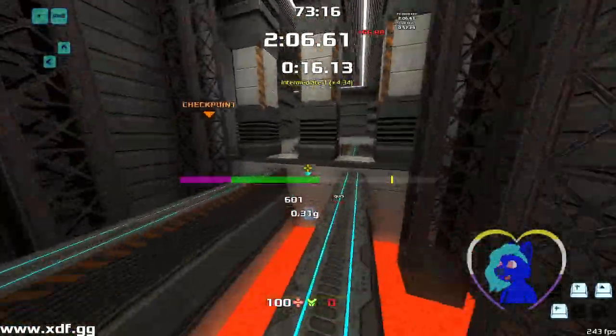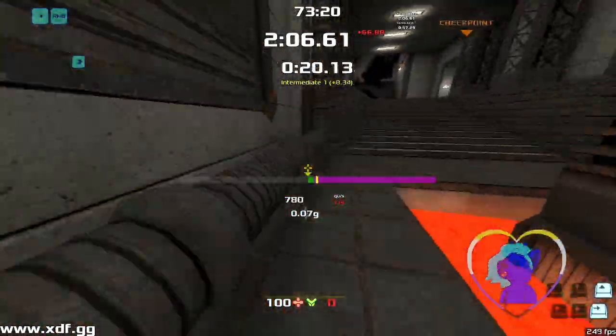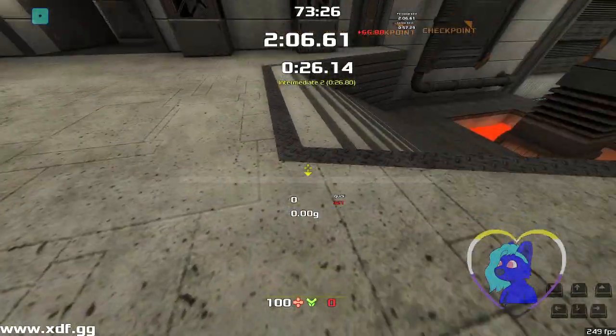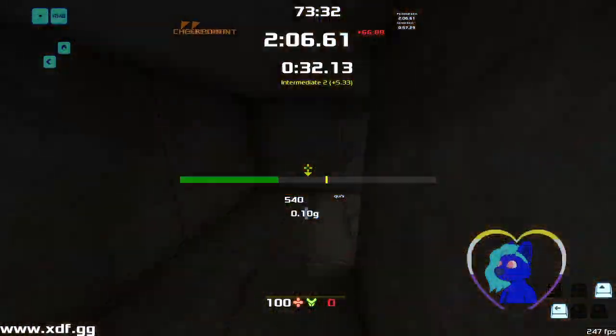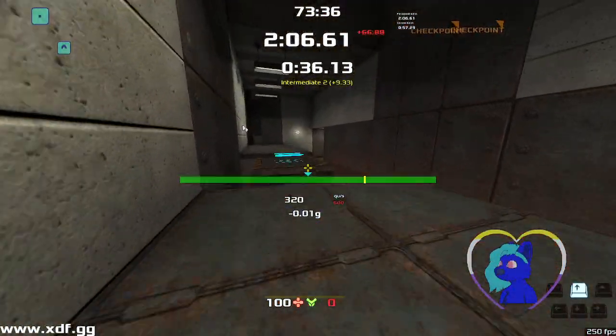Go over there, hit that bounce pad, come over here — bouncy, bouncy, bouncy. All this route will be walkable if you don't know how to strafe, but I do recommend checking out a strafing guide for Quake or mine for Xonotic — it'll probably be linked in the description. You get the rocket launcher; you can use it if you want, if you know how to ground. Come to the side — doesn't matter, left or right are both the same.